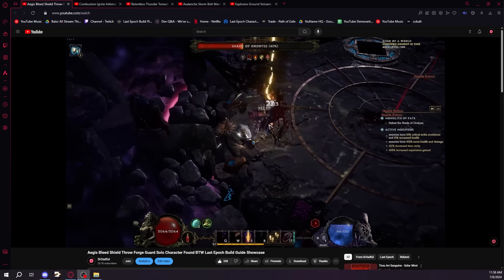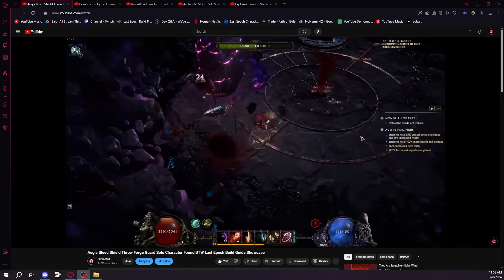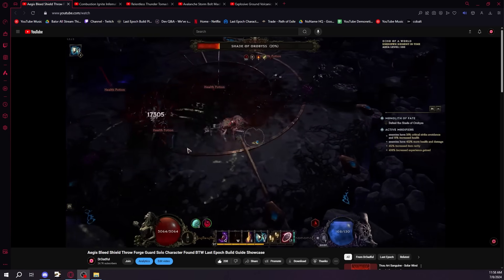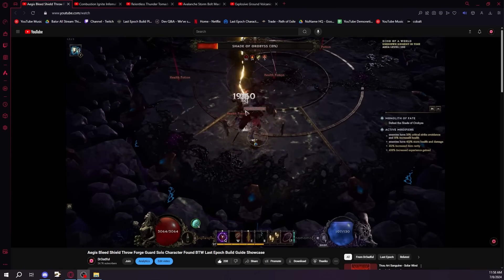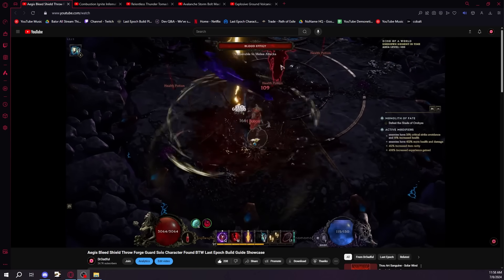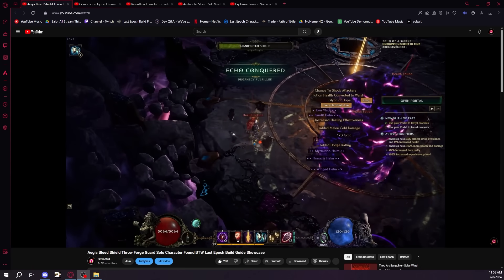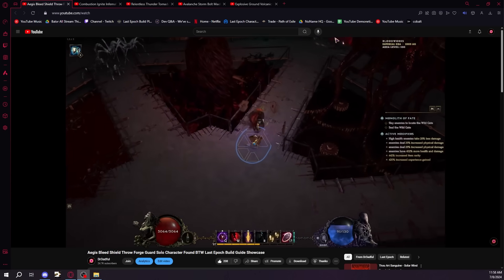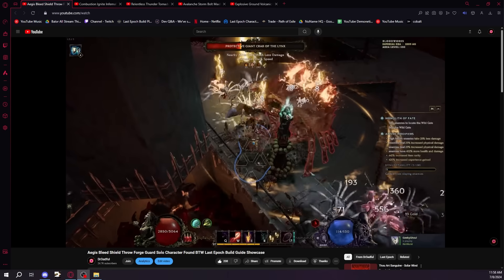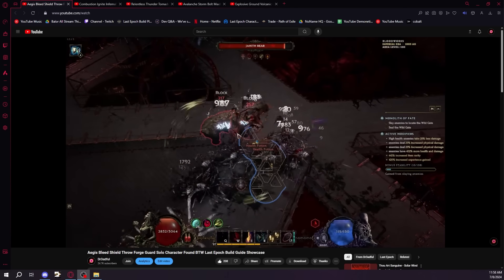In my opinion, I think this build actually got buffed significantly with this patch, with the changes to Forge Guard specifically. The idea of the build is we utilize Shield Throw to cap ourselves on armor and to apply a bunch of bleeds or ignites. The main reason why this build even works is because of the interaction between Shield Throw and Ring of Shields, where it bounces between the shields when you have the Aegis node equipped — which means you can actually hit multiple times per Shield Throw, making it almost on par with Hammer Throw. It's still a little worse than Hammer Throw, but it's definitely on par with it. It's a lot better than it used to be, especially with Aegis. And of course, Ring of Shields also got buffed. This build got buffed to the moon.